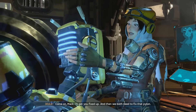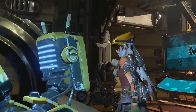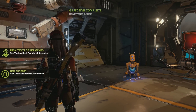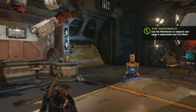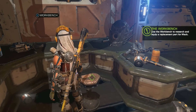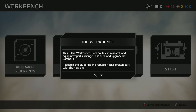Alright, objective complete — Homeward Bound. Come on over to the workbench, Mac. Use the workbench to research and equip a replacement part for Mac. I guess we're going right here. So get on the workbench. This is the workbench here. Jewel can research and equip new parts, change loadouts, and upgrade her core bots.